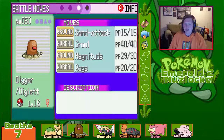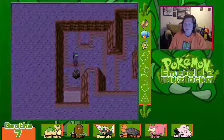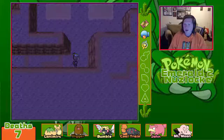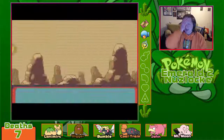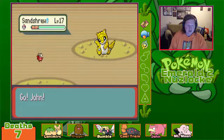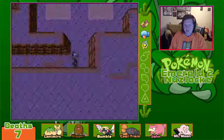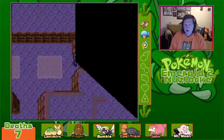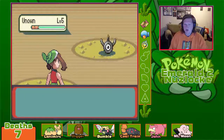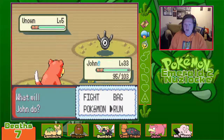Let's take a look at Diggler. Sand Attack, Growl, Magnitude, and Rage — not great, but we'll see. Coal Trainer is on the team because nobody else could learn Rock Smash. What could I have had as an actual wild encounter? That would have been Sandshrew, but that's dupes — we've already got one, that's Lisa. Unknown would have been my encounter in here, Unknown W specifically.